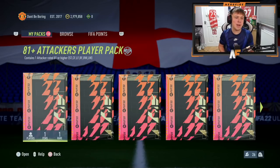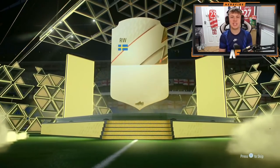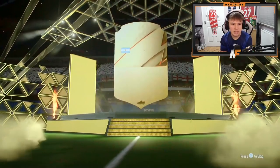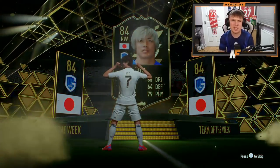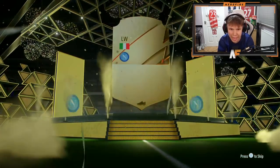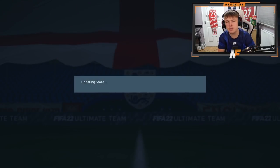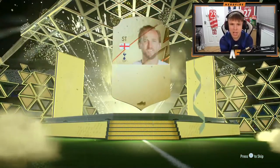Now we've got 50 81-plus attacker player packs. Let's try and get through these and see what we can get. First one - not even a board, it's Kulevski. Number two - it's a board, it's Korea. Number three - walkout in form, who is this? Kubo? I'm pretty sure it's an 84, not really a walkout. 86 to 88 Italian left wing - it's Insigne, curve 63. Our first legitimate walkout from these.